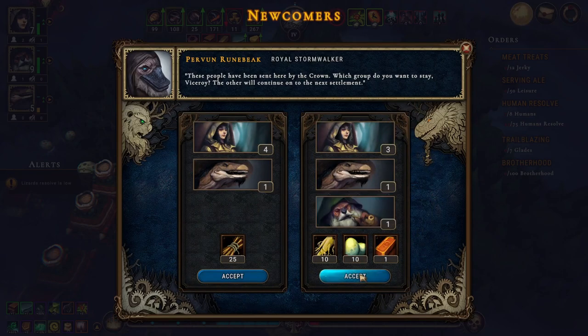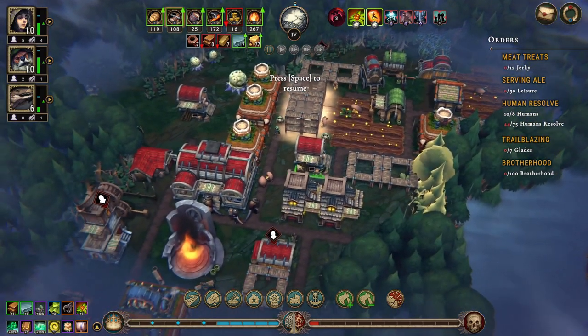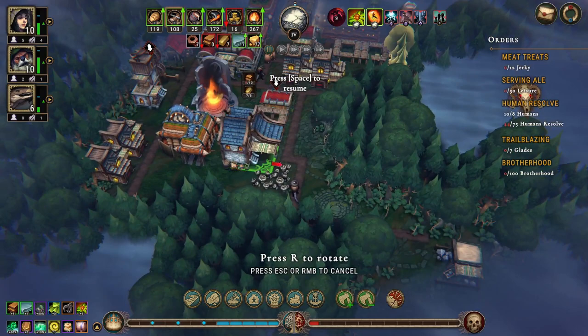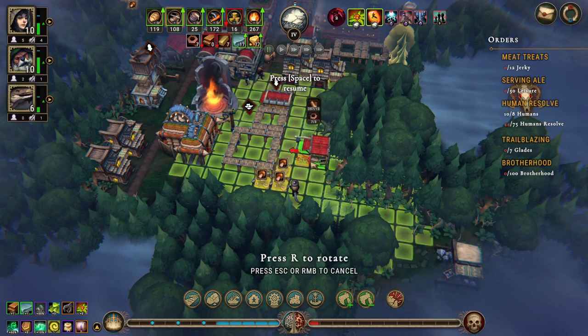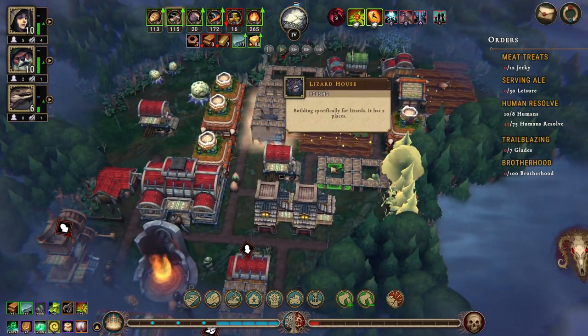3-1-1, I think, is a good deal. That means we can put another lizard in there. We have the humans now - we need more happiness for them, which we need the bakery for. We have the tavern. We do have the herbalist camp as well, which we haven't built.